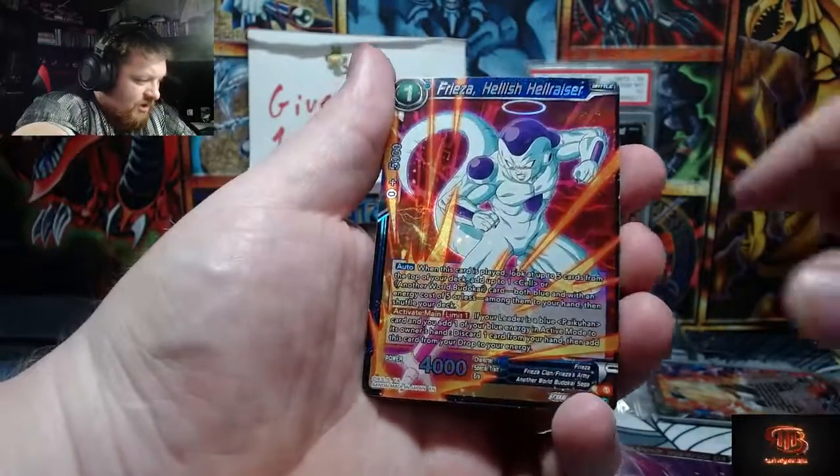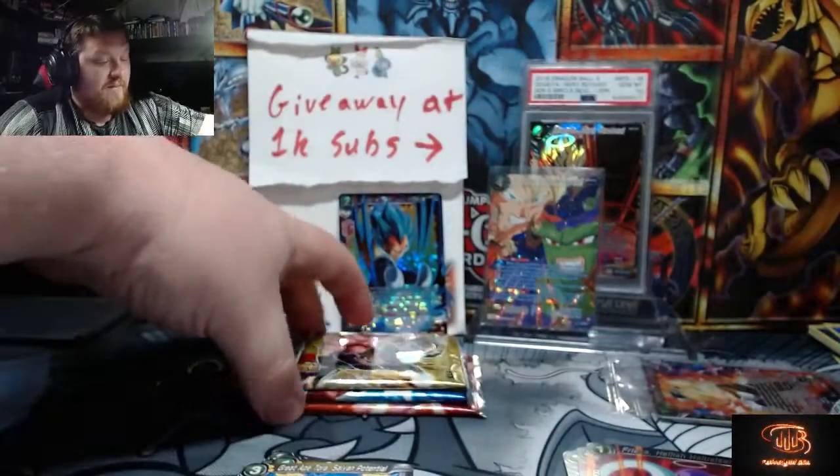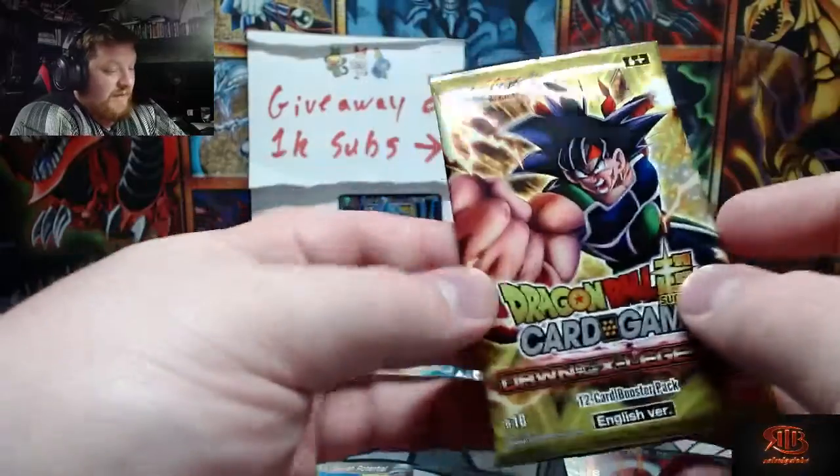Frieza — Hellish Hellraiser. And a Great Ape. Got three packs left, guys — don't forget that like button, that subscribe button.